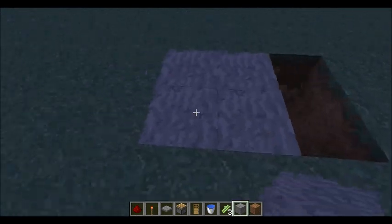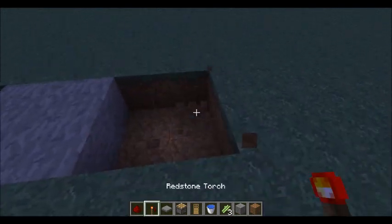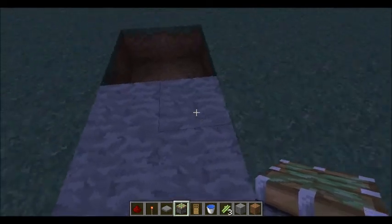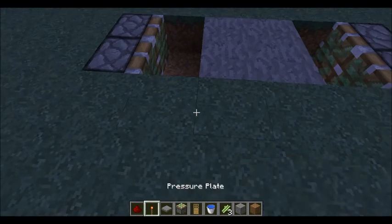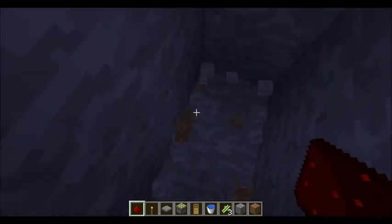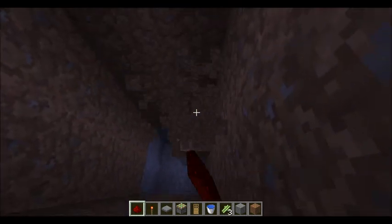The first thing you want to do is place down the block that you're using. Leave one space, make two more, make another space here. For this one you're going to want sticky pistons. Place down your sticky pistons. So then you've got this part done so far, and then you can destroy these blocks and dig down a certain amount.